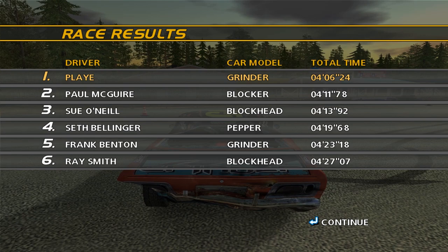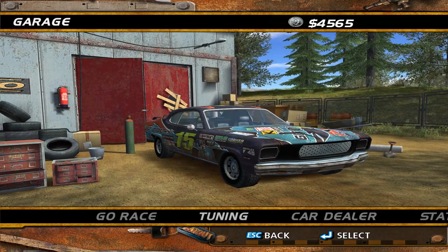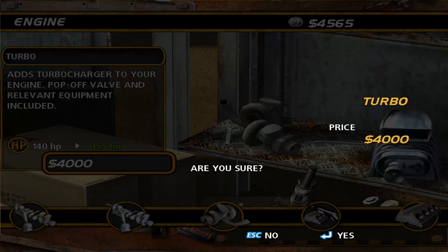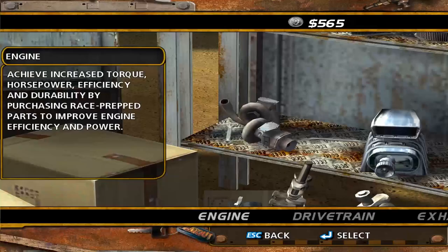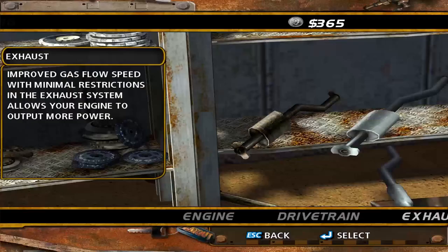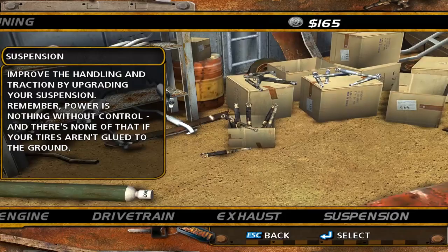All right guys, I apologize for that. We will be using it after this race, I promise. Finally — I think we can afford that turbo now. Yes, the turbo — four thousand bucks. Damn, that's a lot of money, but I don't care. Let's buy that shit. Beautiful, and we have five hundred bucks left. Can we afford anything else? We can afford a new exhaust — why the hell not, let's just blow all of our money here. New suspension — yeah, sure, whatever. I think that's all we can get.